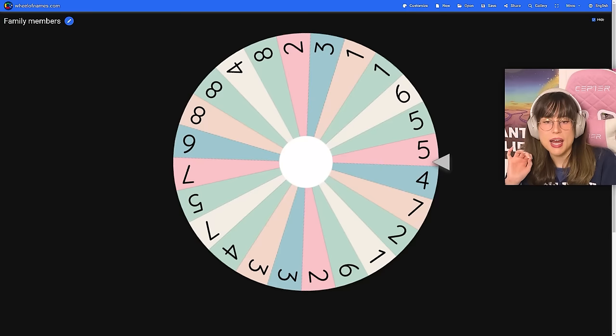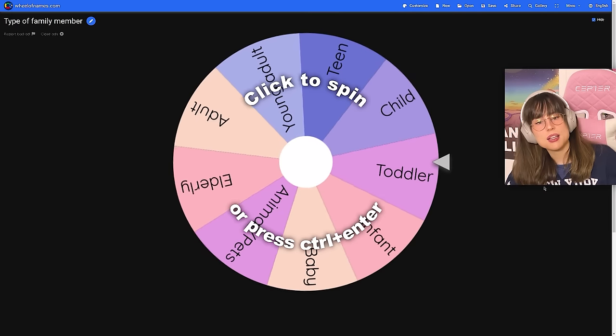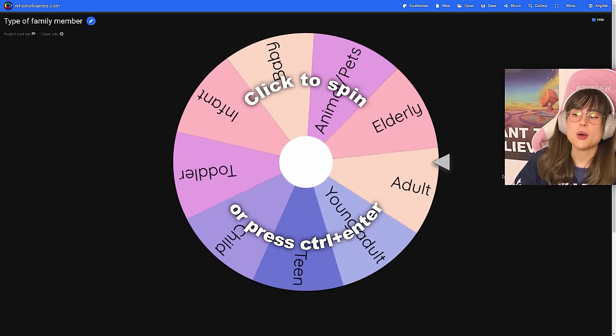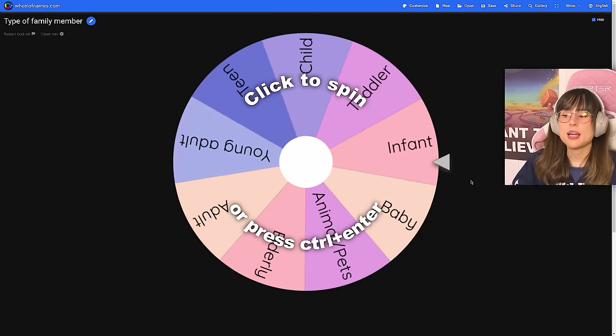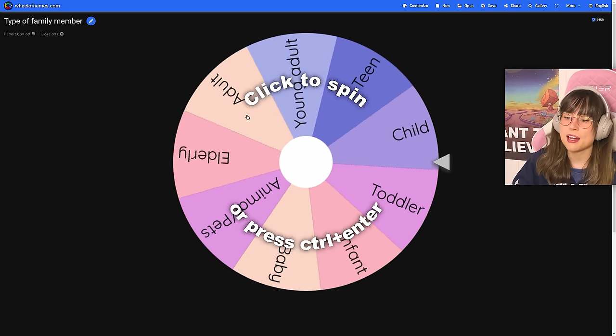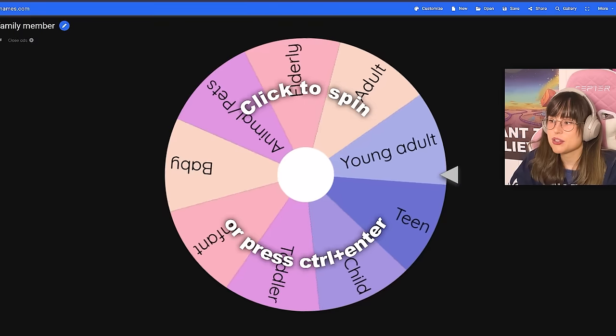I have a spin wheel and we can have up to eight people in one tiny house. We also have a spin wheel for the type of family members: baby, infant, toddler, child, teen, young adult, adult, elder, and animal/pets.